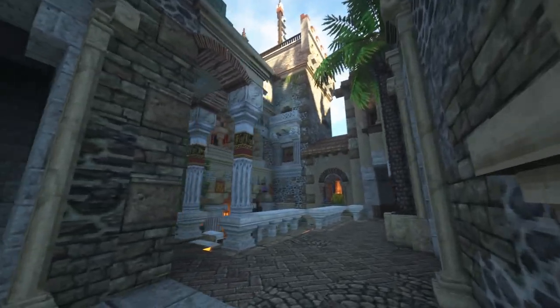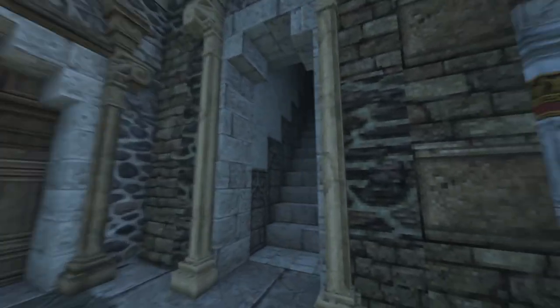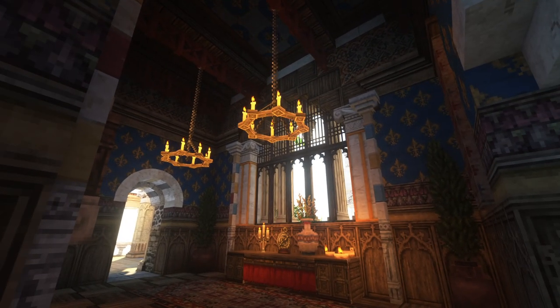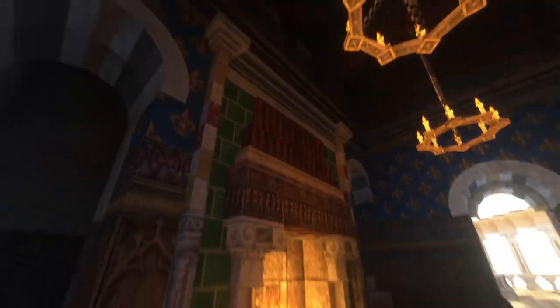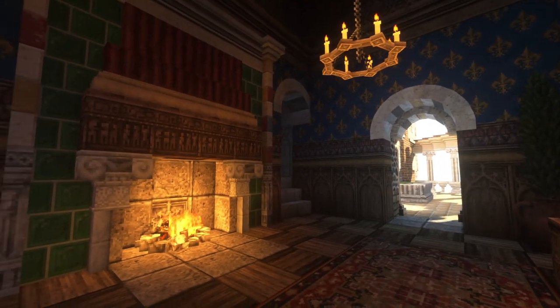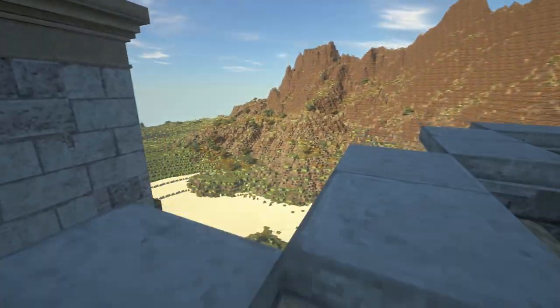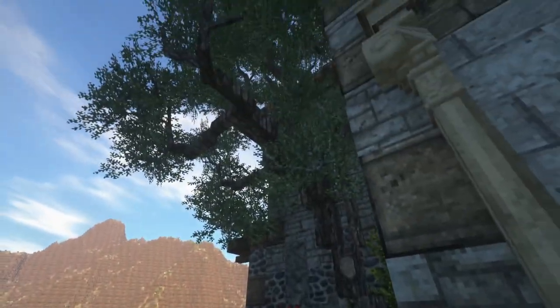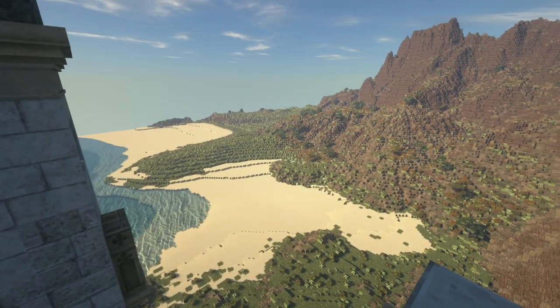And we get back out to the plateau here, and then there's a staircase taking us up to a fantastic looking hallway — look at all these colors. This takes us up and eventually out to this little area, which is where we entered the servants' building. This little garden here with a tree and just some remarkable views.